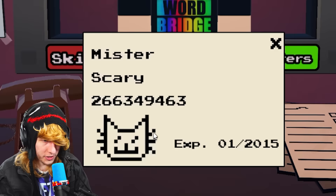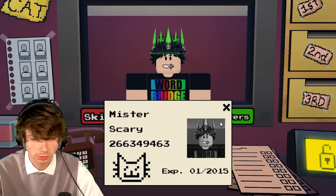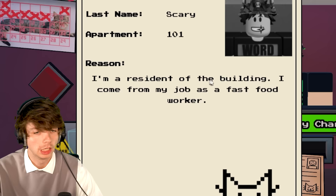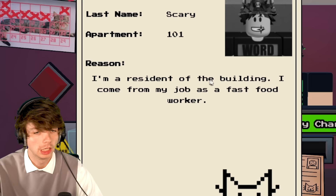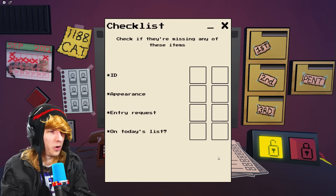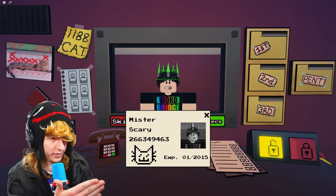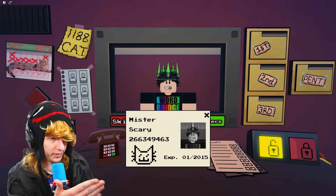He gave you two things on the table there — if you click on those two things, one of them is the ID. His name is Mr. Scary. The other one is his entry request into the building. You're the gate man. So you're gonna look at the sheet on the left side of the screen and see if he's on the list.